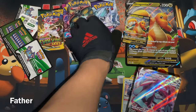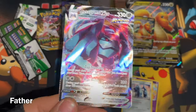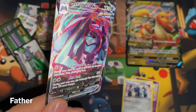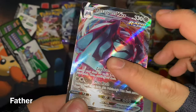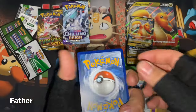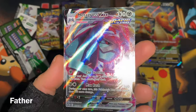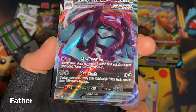I definitely saved the best pack for last without even knowing it — just because I liked the color design of the pack. The Metagross VMAX is very shiny — rainbow, rainbowy shine. It does have some texture on certain parts. It has 330 HP and is a Steel-type Pokemon. Very nice card.